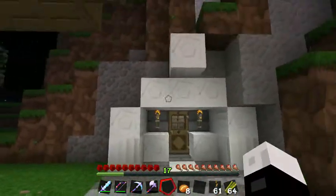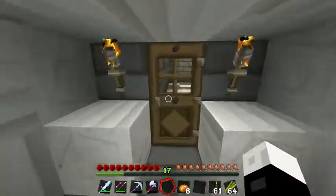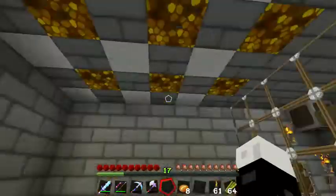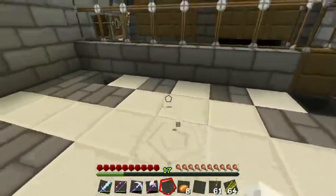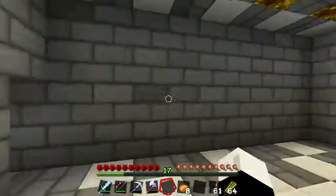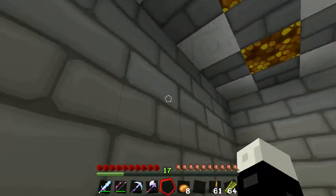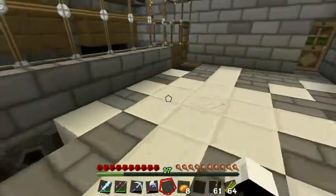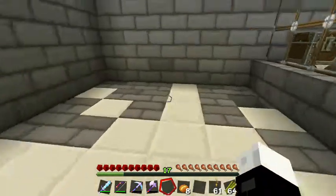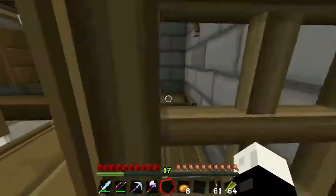We went ahead and made some pillars for the outside, and on the inside - we have a pillar right here, quartz all around. Look at this - it looks so much nicer, guys! We have stone brick instead of just stone and granite. Oh my gosh, I just love it.